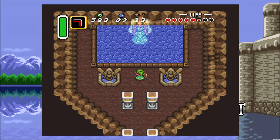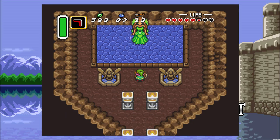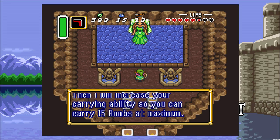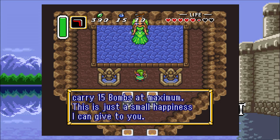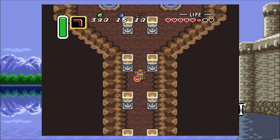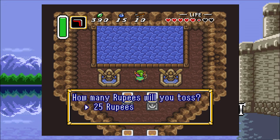Another fairy came out. She says she wants to carry more bombs and more arrows. You have a choice here — it doesn't really matter because you can get the other upgrade after. Let's go bombs for now. She increases your carrying ability so you can carry 15 bombs at maximum. Going back to the fountain, we can now throw in increments of 50, which is a big help.